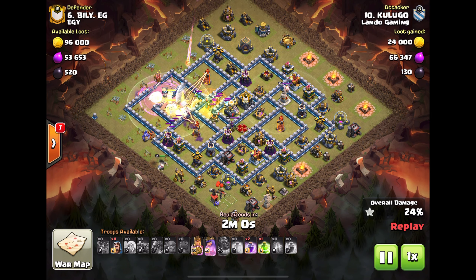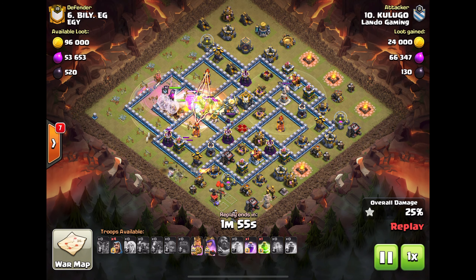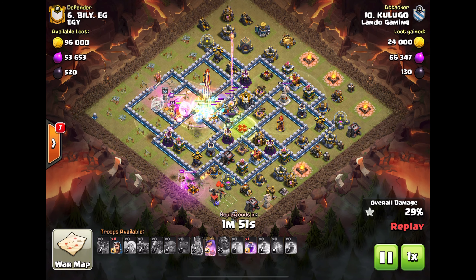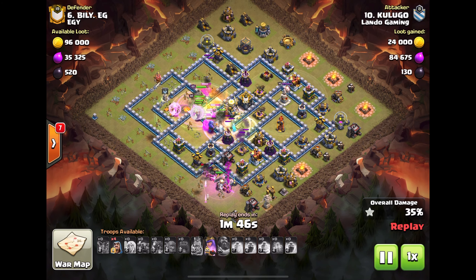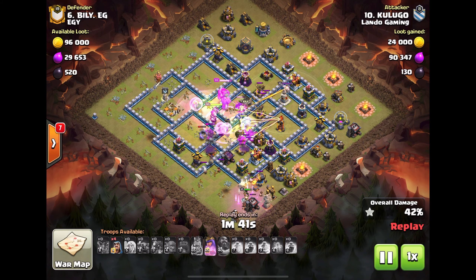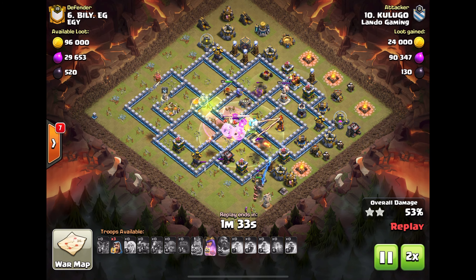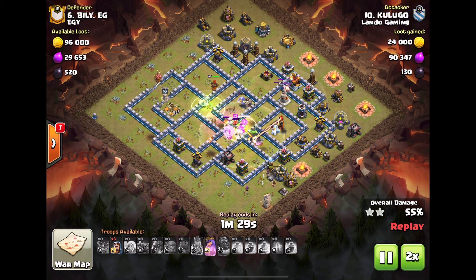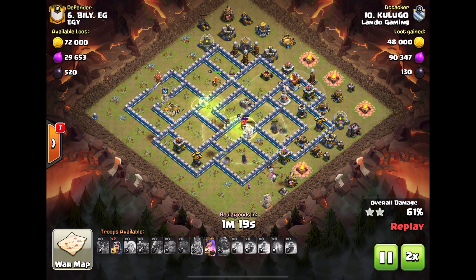Not going to slow these guys down too much. Healers under rage keeping everything alive. King cleaned one heck of a funnel on the outside — he's on trash duty really. The Pekkas are jumping through the base; those two jumps gave him access to pretty much the whole base. Pretty strong. Four Pekkas and the king with healers and the queen with her ability.